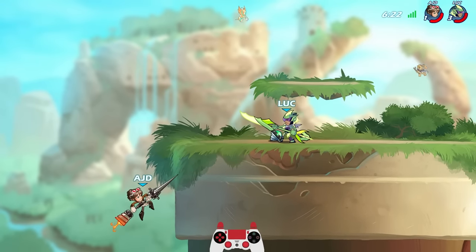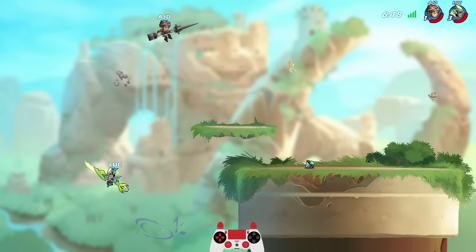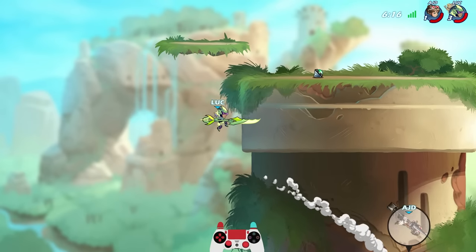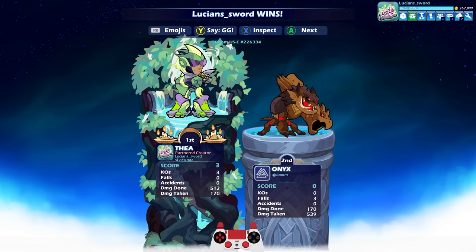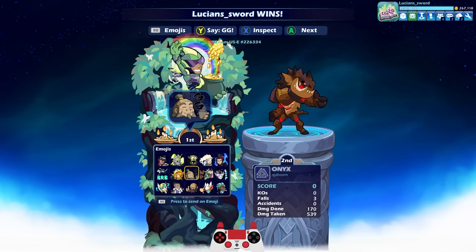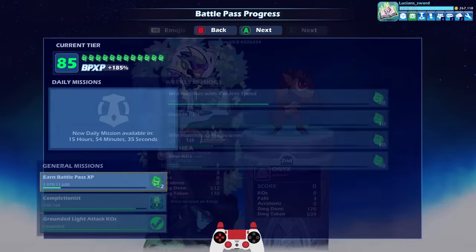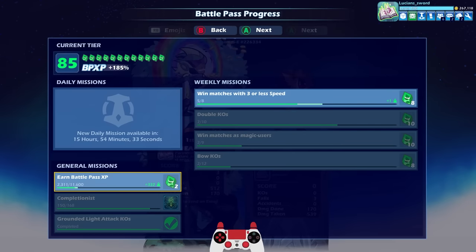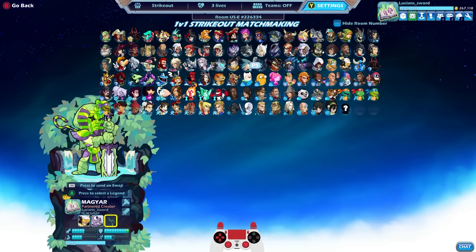Scarlet, I hate to tell you this, but you have officially become outdated as a legend. Thea is just a better lance now. Thea has similar sigs, but literally just ten times better — faster. Maybe not as strong, but who cares. They're just faster, and you're going to hit way more often with Thea's lance sigs than you will with Scarlet's lance sig. Except Scarlet's down lance sig is okay, but even that — Thea's down sig on lance is better.